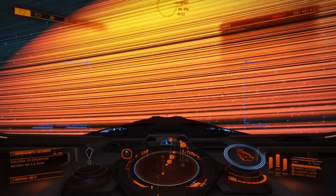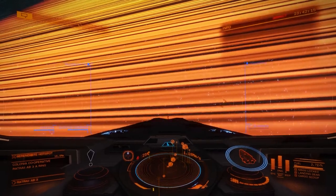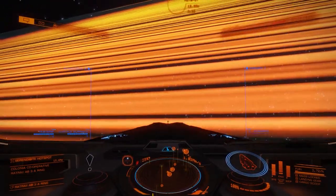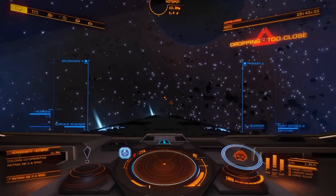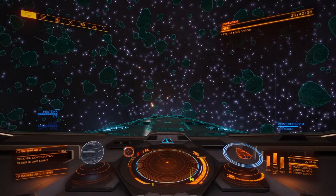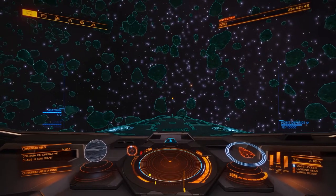Then we fly to Rattray AB3 and scan the metal ring. I'm flying into a hotspot but you don't need to. The next thing you'll have to do is switch on night vision on your ship, because that makes it a lot easier to navigate the asteroids.